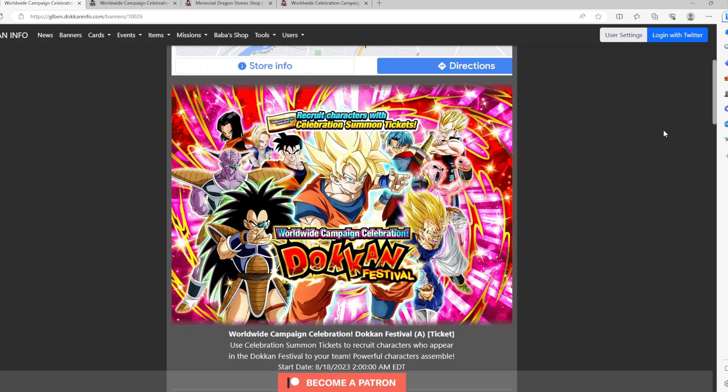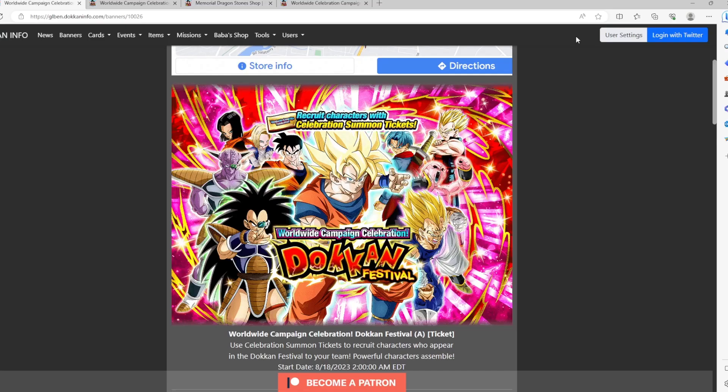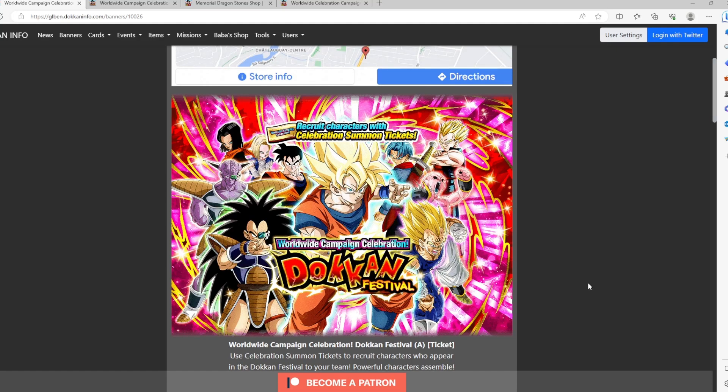That's my two cents on the Dokkan Fest banners. Hopefully this helped you guys out. Let me know in the comments which banner you think is better — Part A or Part B — and whether you're going to summon or pick up a specific character to rainbow. Thanks for watching. Please hit the like button and subscribe for more videos. See you on the next one — peace!